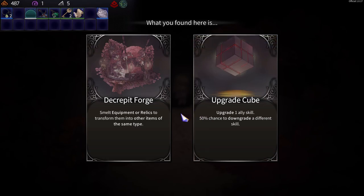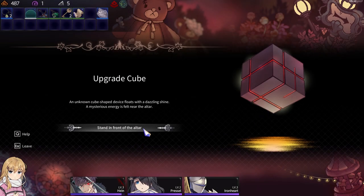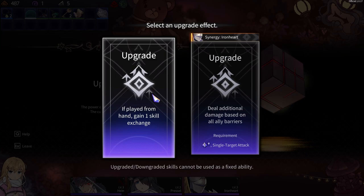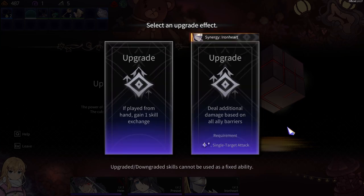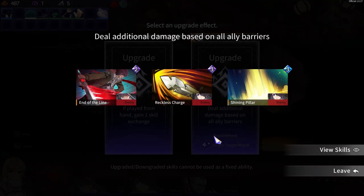We got Crapette Forge. Nah, I already did that. Then grade a different skill — upgrade one skill. Let's do that. Play it from hand, gain one skill exchange — no. Deal additional damage based on all ally barriers. Sure.